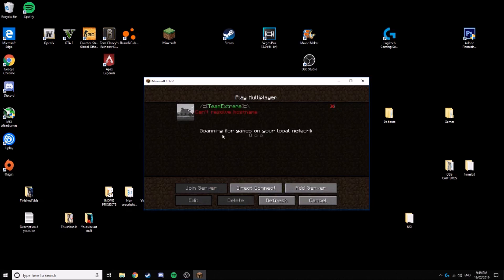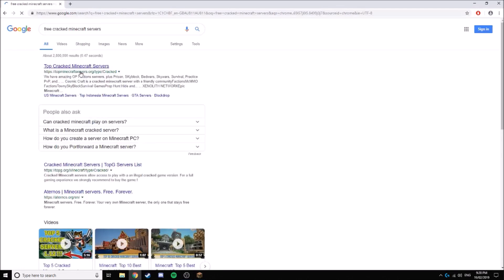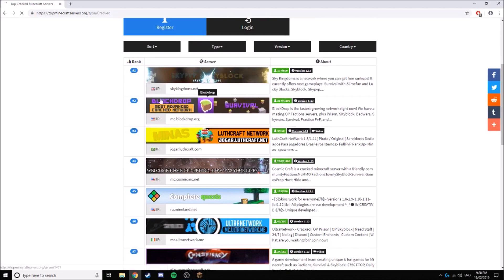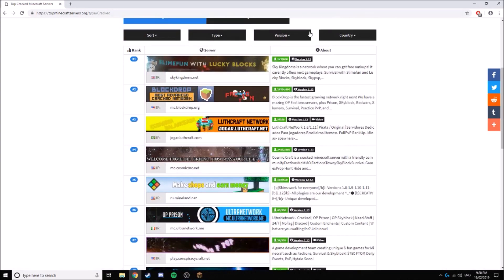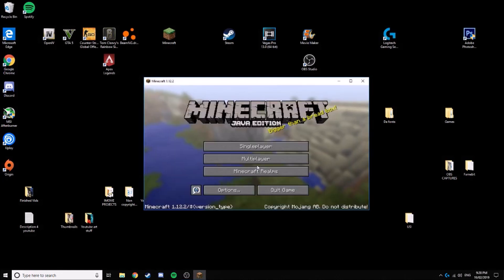I'm not sure if I'll leave cracked servers in the description, but I'll just show you — if you search 'free cracked Minecraft servers', click Enter and it comes up with a bunch of them. If you want to click on one, here's the IP address — that's what you need to get into it. There's a bunch of them; it's got like 10 pages just on this one website, so you shouldn't have trouble finding a cracked server for multiplayer.